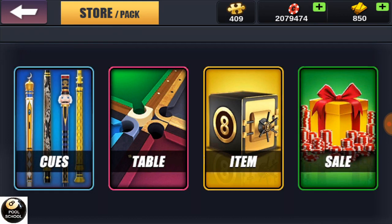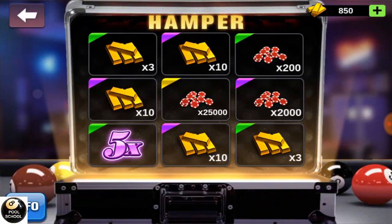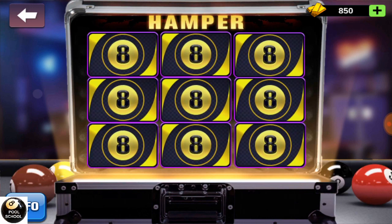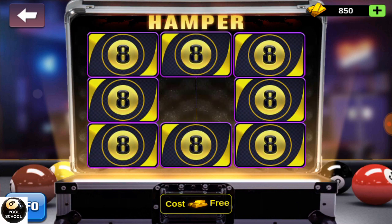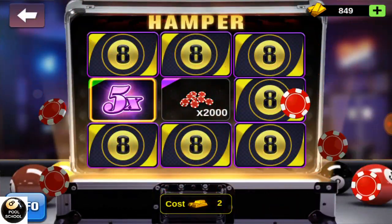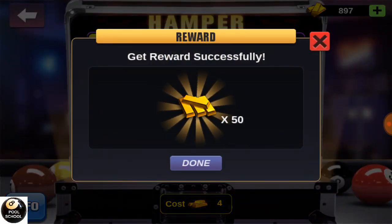I'm collecting now — I have 409, slowly it will come. Let's go for the other ones: 5x — 10 gold, 10 gold, 10 gold. I'll open it two or maximum three times. If in the second time I get a 5x, that's nice. See now I'm getting 50 gold, which is pretty good.